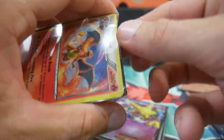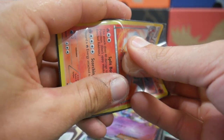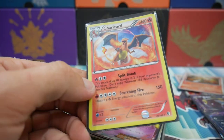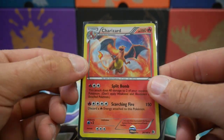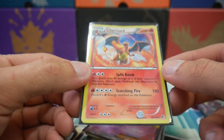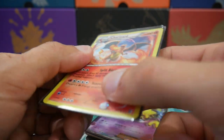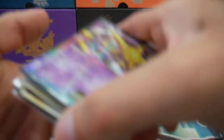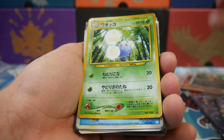That is a Charizard holo — but it's stuck in here, what is going on? Oh my god, I remember this one! This was from a mystery power box — I'll link it at the top. This was from the first ever mystery power boxes that came out when I went over to Hawaii years and years ago, when Fates Collide came out. It would have been taped onto the front — you guys can see that right there. Oh my god, another Charizard in the bank!